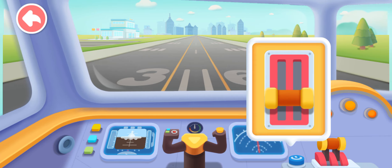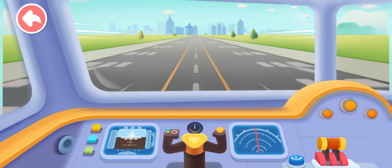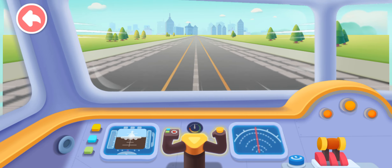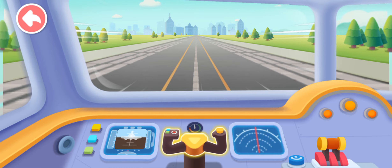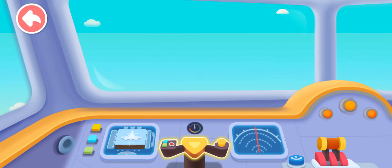Push the accelerator to speed up. Pull the rudder down to let the plane fly. Wow! The plane is flying!